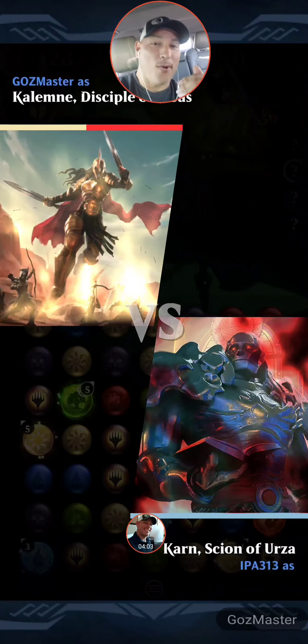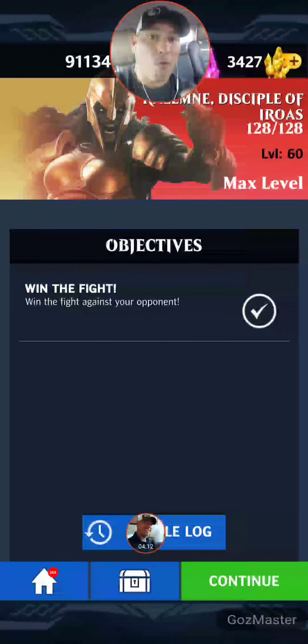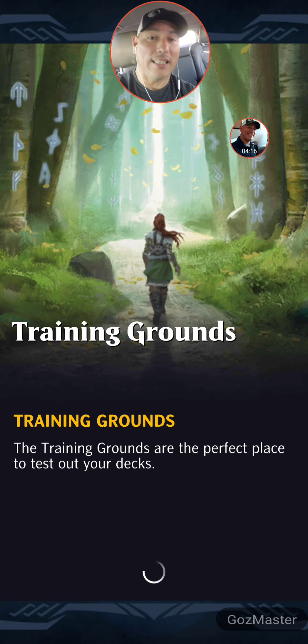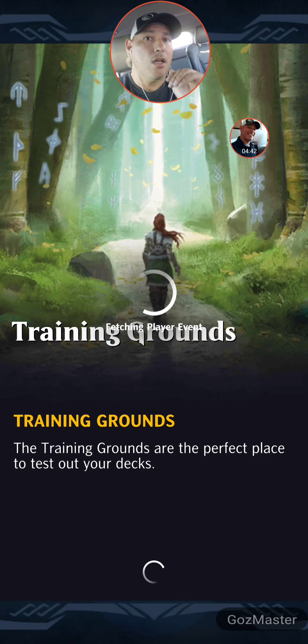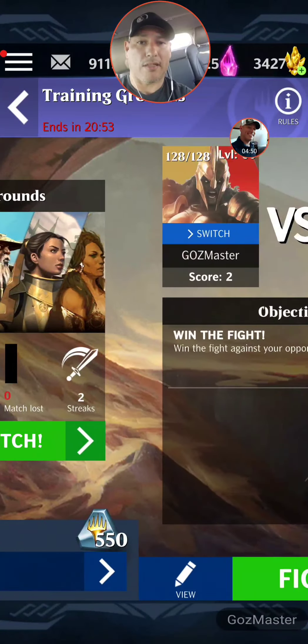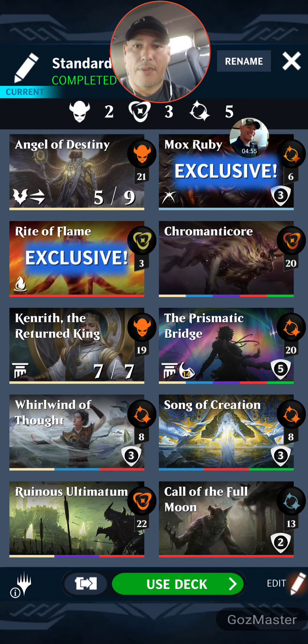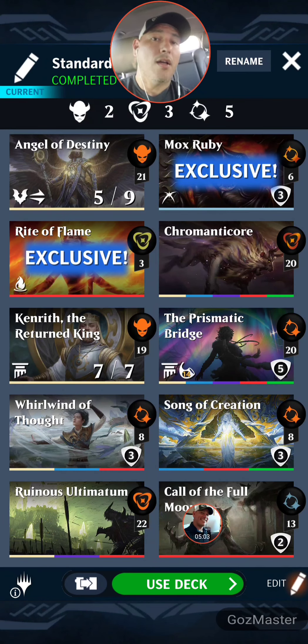We didn't even cast Chromaticore, we didn't even use a couple of the other spells. Prismatic wasn't on the board that long — it didn't need to be. It's just a powerful synergized deck that works really well to clear events fast. I love using this deck because it wins quickly. It's not as quick as Sorin, and I have experimented with including Prismatic and Kenrith in my Sorin deck — my Make Sorin Great Again build — with Angel of Destiny and everything, but it's still faster without those tricks. Here's the deck one last time: Angel of Destiny, Mox Ruby, Chromaticore, Kenrith, Prismatic, Whirlwind, Song, Ruinous, Call of the Full Moon.